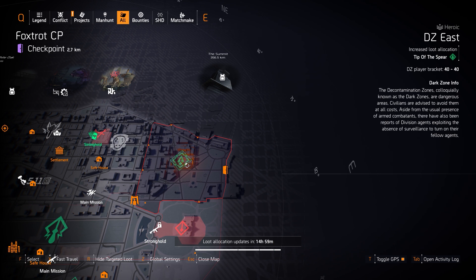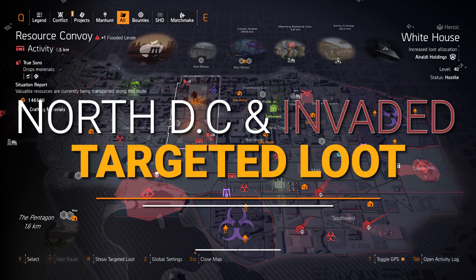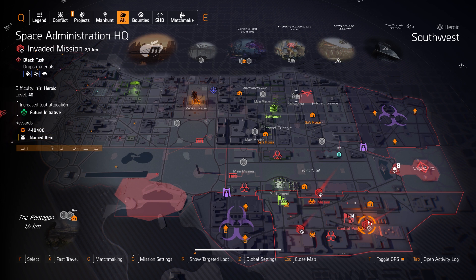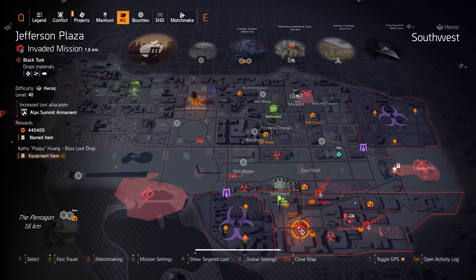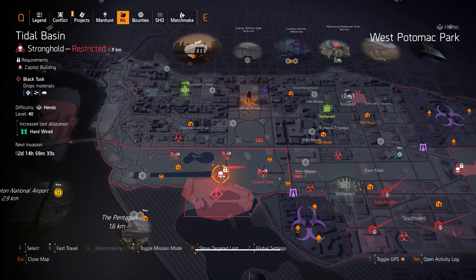Let's go check out the North Side and Invaded Missions. First off we got Air and Space Museum, then Space Administration HQ, then Jefferson Plaza, and the two strongholds are Capitol Building and of course Tidal Basin as always.